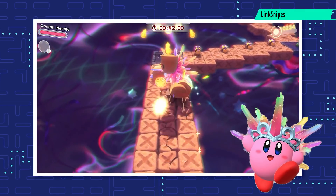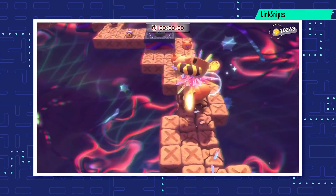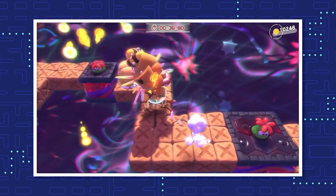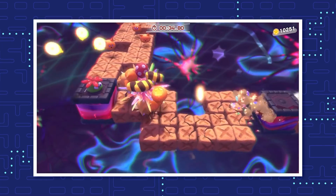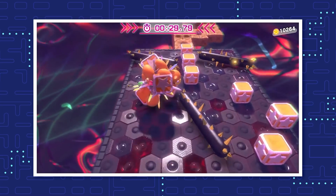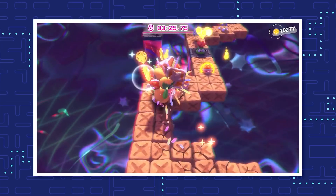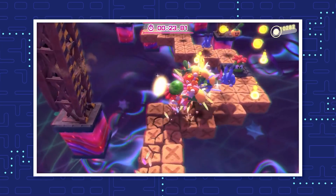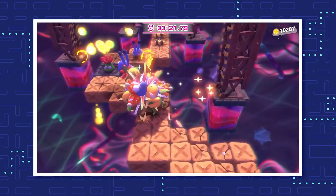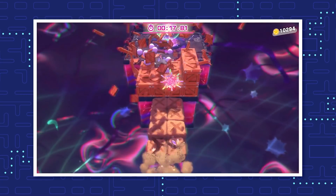The Crystal Needle is an improved version of both Needle abilities. It lasts longer and attracts enemies from further away, on top of releasing crystals whether or not you caught someone with your spikes. Moreover, it leaves a trail of crystals behind Kirby whenever he rolls around, damaging anyone walking on it. The blueprint for the Crystal Needle is in a treasure chest that spawns after defeating Florina in the Wastes Where Life Began stage.